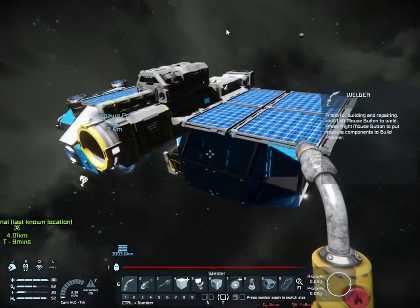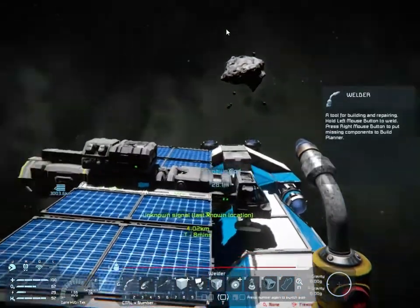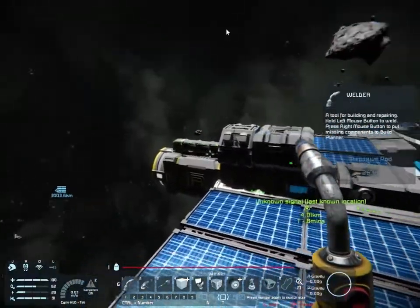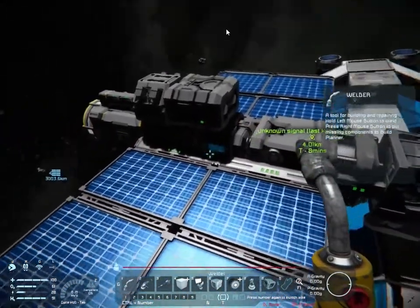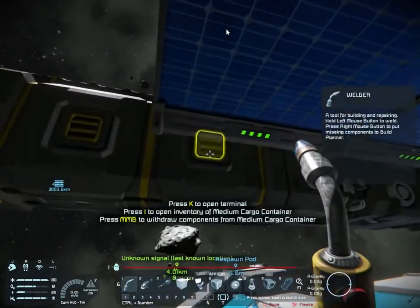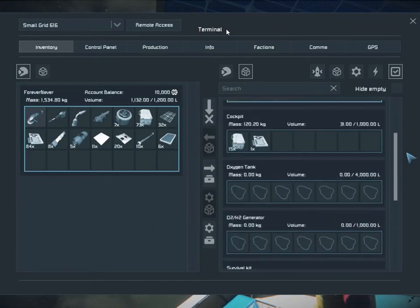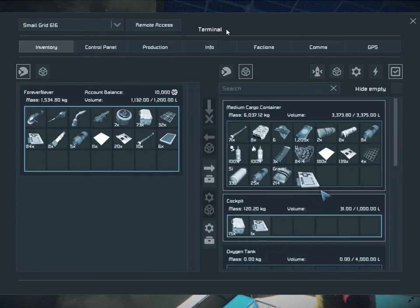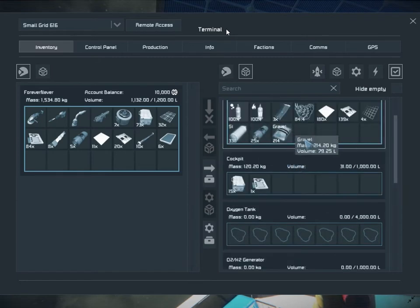Increasing the cargo dramatically increased the weight of the ship — it was very slow. Fully loaded, this small ship was accelerating at around about a meter per second, so it took around a hundred seconds to get up to top speed. Obviously I'm narrating this after the fact, so I know in advance what I've done. It really was very slow.